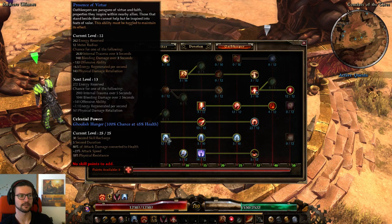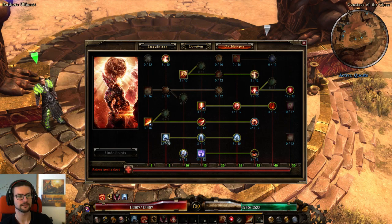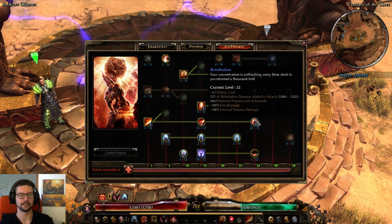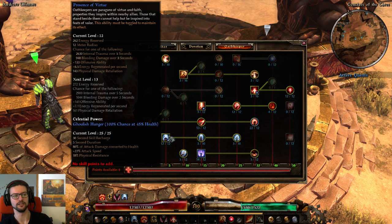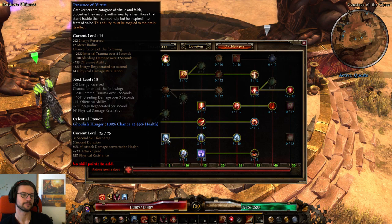Presence of Virtue also gives us some physical retaliation, so I'd kind of like to have more points there — I might switch this up to get more flat physical retaliation, because everything that is retaliation will mean more damage in the end. Also note that retaliation damage can be converted, at least retaliation damage added to attack. Since our weapon converts all physical damage to fire for RF, all physical retaliation damage will basically become fire retaliation damage. So this character is a fire retaliation ranged Righteous Fervor build in the end.